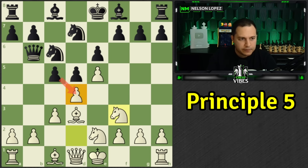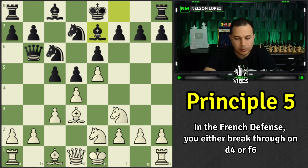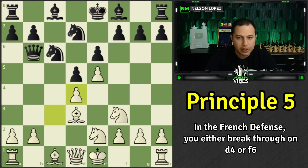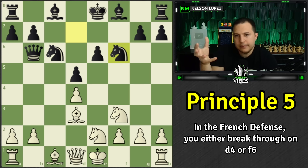Here's the thing about the French Defense: you're either going to attack on d4 or you're going to attack with f6 — you have to do that at some point to gain space. It's a very passive opening and you're supposed to strike back. If you don't do that you're going to get into trouble. Black didn't understand that and ended up with too passive a position. What they should have done: trade the pawns first, then play f6. If white doesn't do something about three pieces attacking d4 defended only twice, you can't easily add another defender without losing pawns elsewhere.